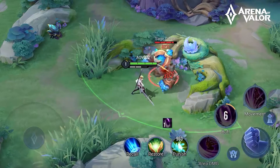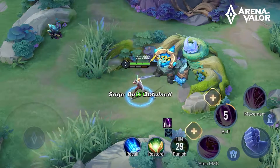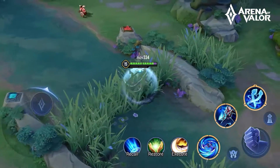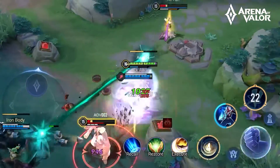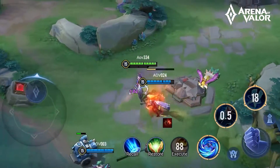The jungle is filled with monsters. Slaying them during the early stages of a match can rapidly increase a player's level. Heroes heading into the jungle are often the initiators of their team. Their attacks, especially those from flexible assassin heroes, can easily break stalemates and defeat out-of-position enemies.